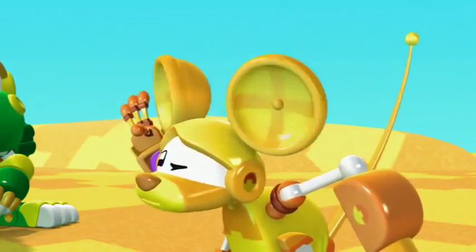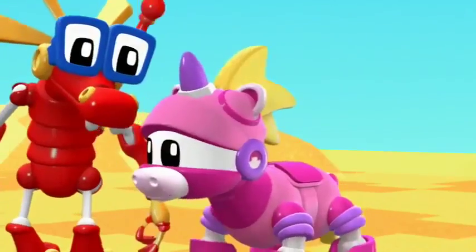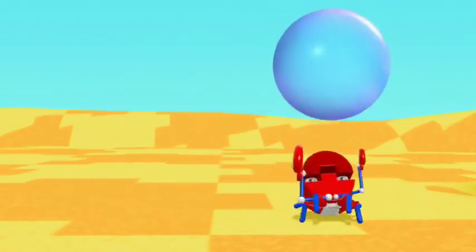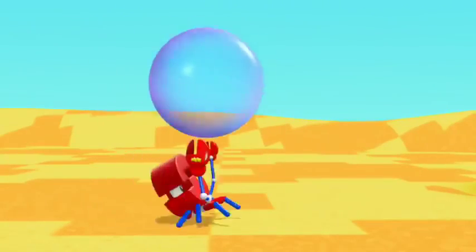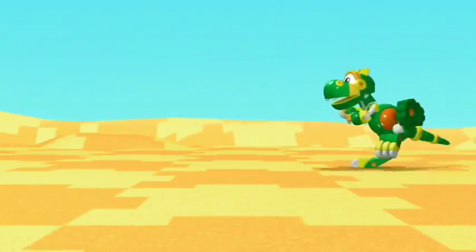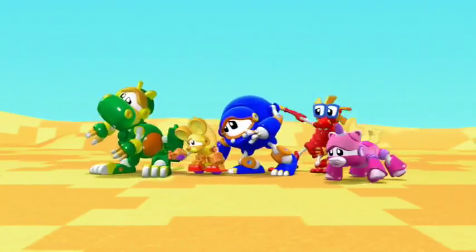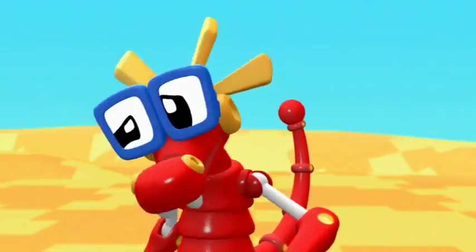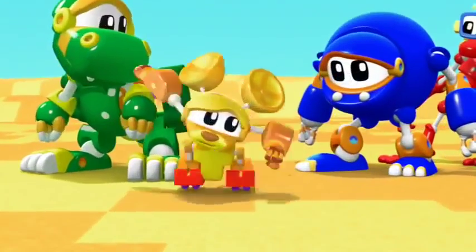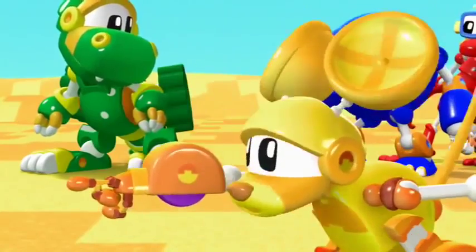I hear something. What is it, Mouse? Look! That gadget crab has the power bubble! Gadget crabs love to steal things. Catch it! Quick! It's getting away! It's too fast to catch. No one is fast enough to catch that crab. I'm fast — I think I'm even fast enough to catch a gadget crab!